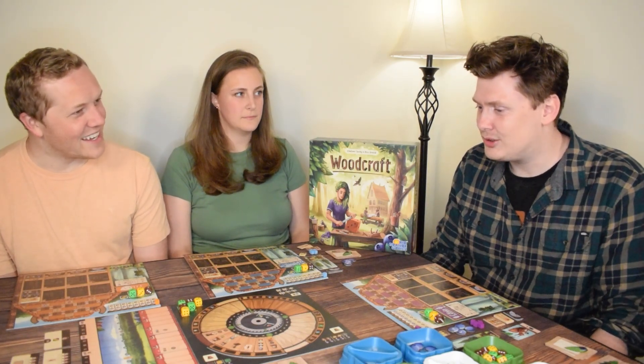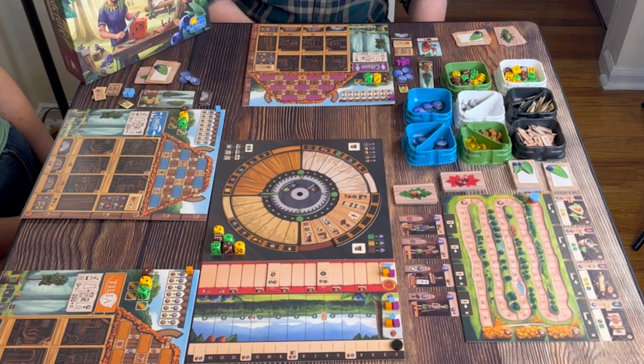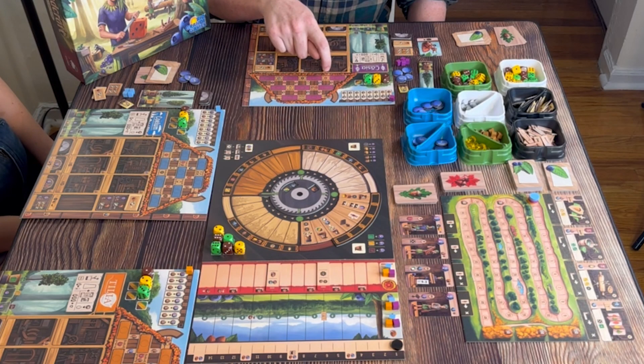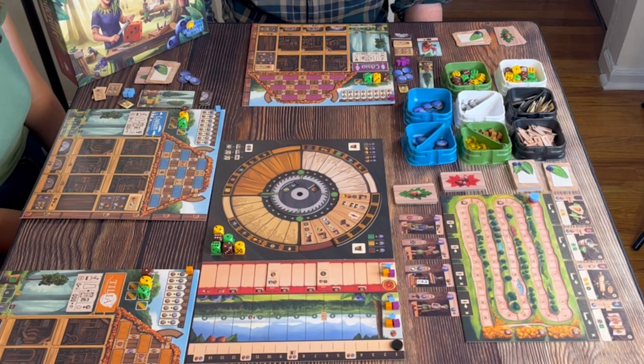New players often try to get everything done on time and it chokes them out. As for favorite upgrades, Ross says you definitely need the saws and really likes the scrap wood. Sophie's first move in every single game is to upgrade the yellow tree. Ross personally loves the glue tile — he thinks it's underused. If you can get it out and use it to earn four points four times during the game while helping fulfill a tricky contract, it's very strong.